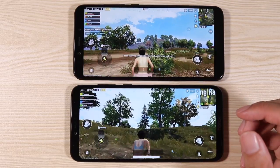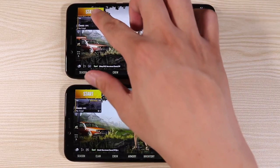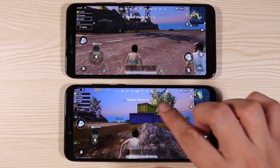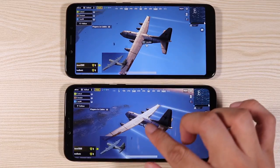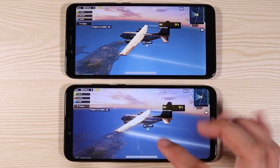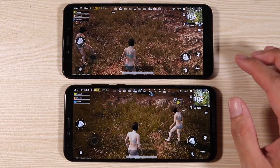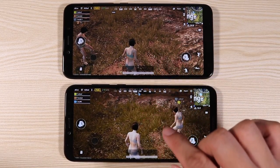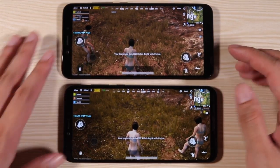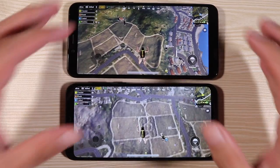To be fair with the Honor Play, it was only at HD graphics, so I'm going to try HDR now. I have HDR on the Honor Play — let's try it out. Honestly, I still see that the Mi A2 is looking a little bit better. Look at the clouds — they're so much better on the Mi A2; the Honor Play lacks depth. Even on HDR, the Mi A2's graphics are a lot sharper. I'm not a graphics expert, but I know what better-looking graphics looks like, and the Mi A2 wins here.